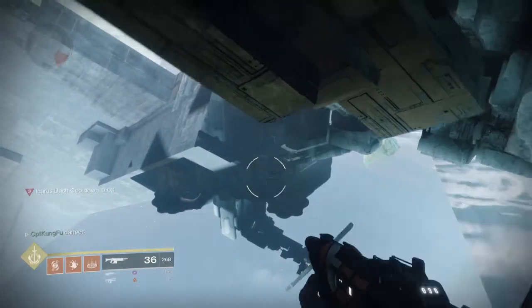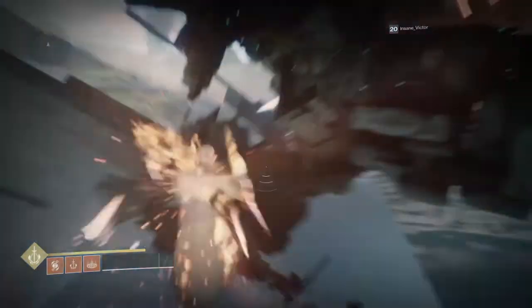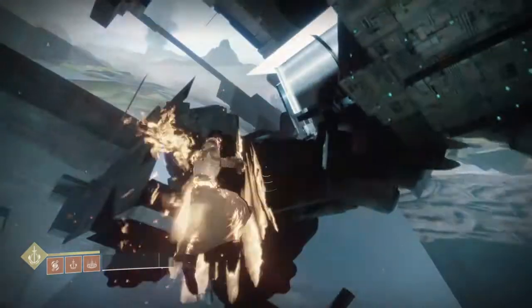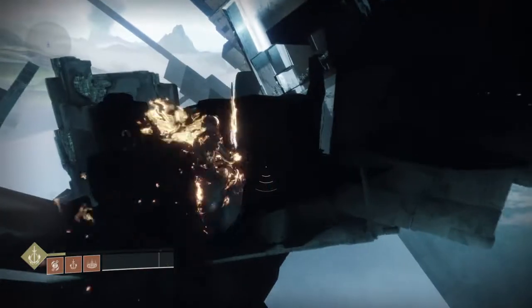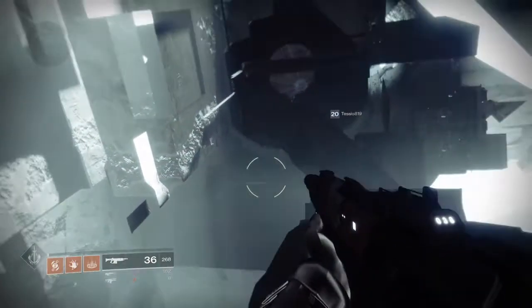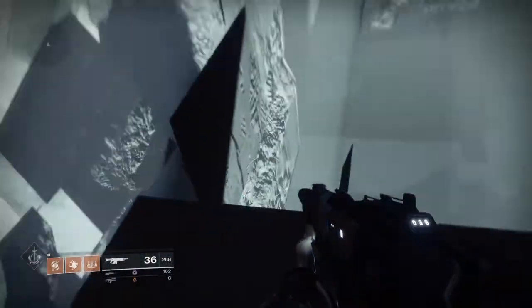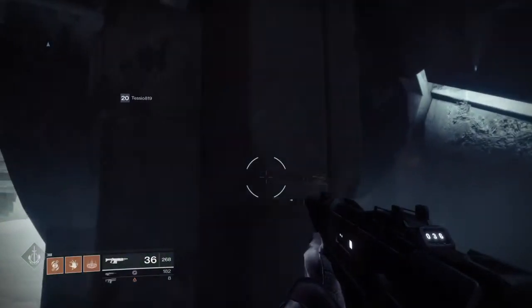Wow, that took me a long time — you guys have no idea. Drop down, pop your Dawnblade, and infinite Icarus Dash over here. Don't drop down too far, but don't go too high — if you drop down too low you will just die, and if you go too high, you just won't reach your destination. Then when you're here, you're pretty much in the Pyramidian.